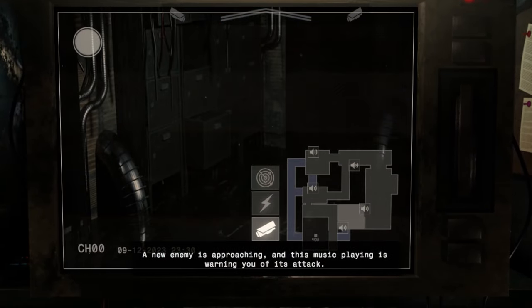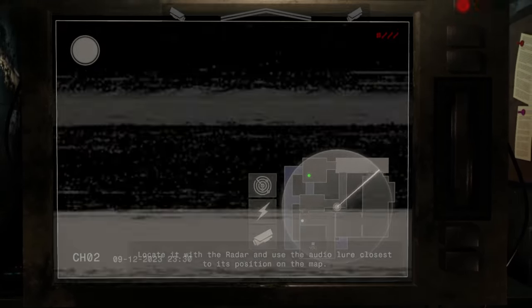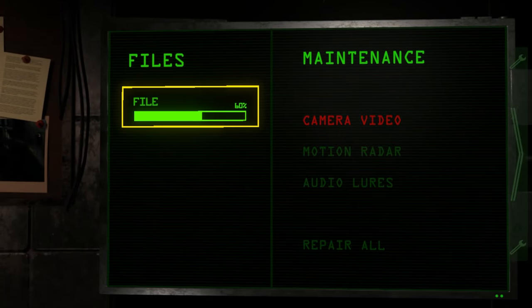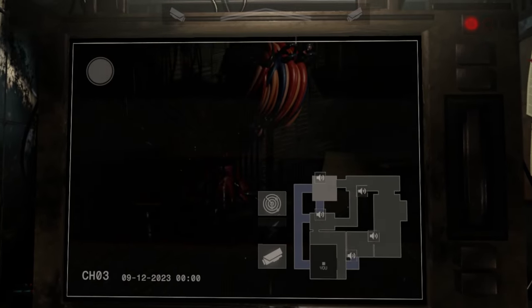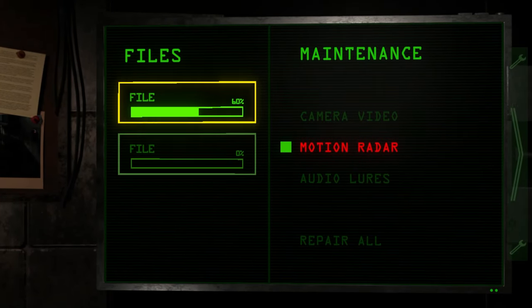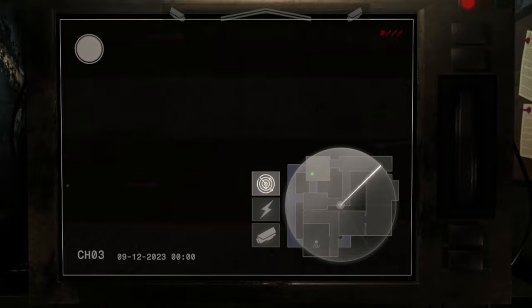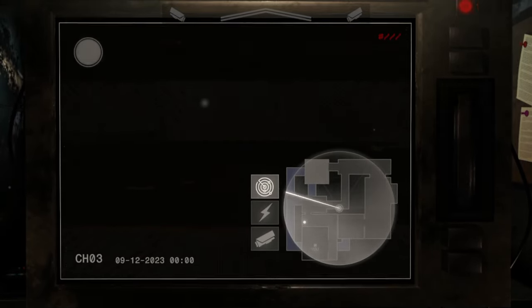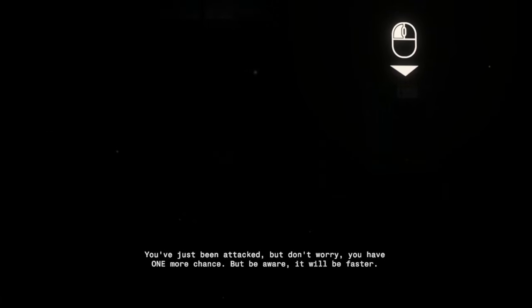What do I do against it? My camera broke. Oh boy, I don't know what's going on. I'm gonna get jump-scared! What do I do — I forgot what it said. Okay, what do I do against the Puppet? I don't know what's going on.